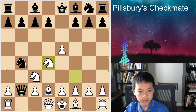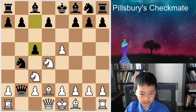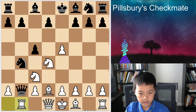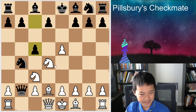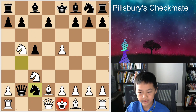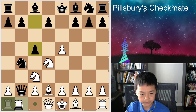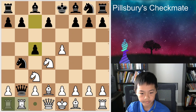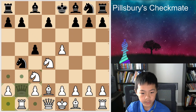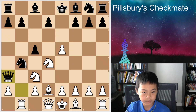So here Black could play c5, and now you have to play this or else — if you move your knight, you would lose right away. So you can't do that. You have to play Rb1, and now the queen can only go to A3. There's not many squares for the queen anymore.